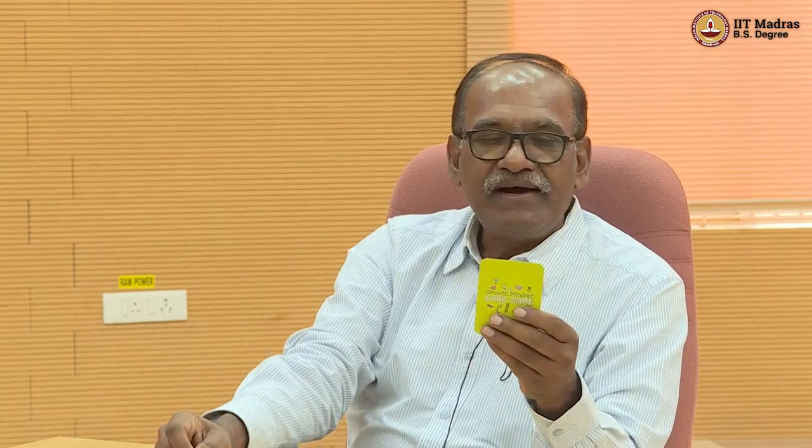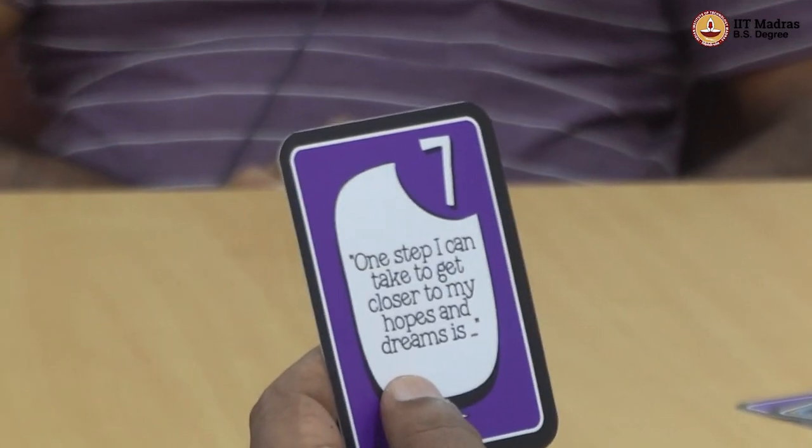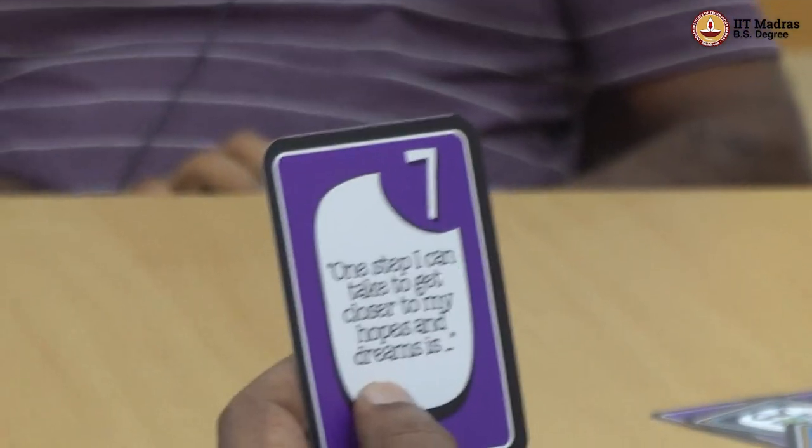This card reads: 'One step I can take to get closer to my hopes and dreams is...' I can certainly reduce the number of hours that I am sleeping in order to get closer to my hopes and dreams, thereby increasing my working hours — meaning getting to read a few more things that will help me professionally.